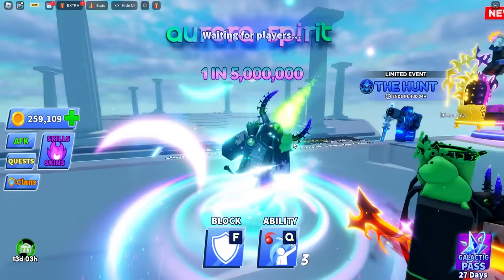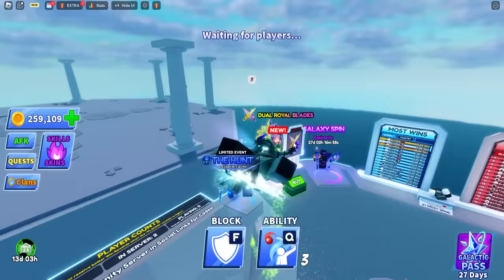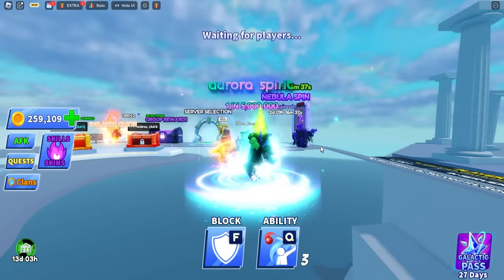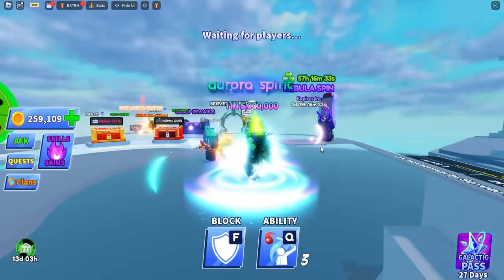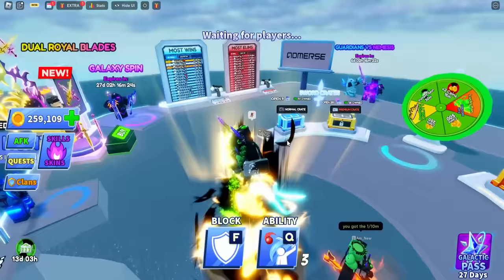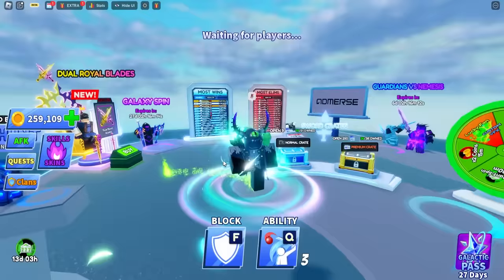Cosmic angel looks really cool as well — I think I had this one on the testing server. Now the aurora spirit — this one you can move around with. You have these glowing eyes and look fired up for combat. It's very subtle. This is currently a one-out-of-five-million chance. The next one is the same but black and yellow — you can move around with it too.